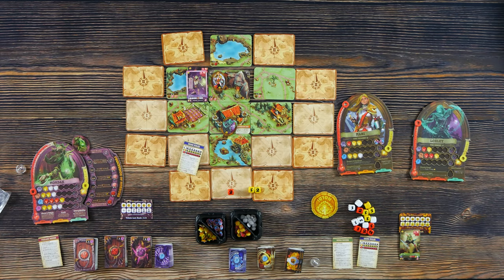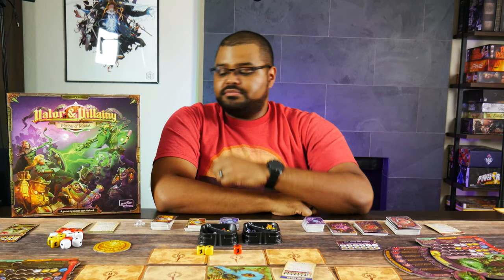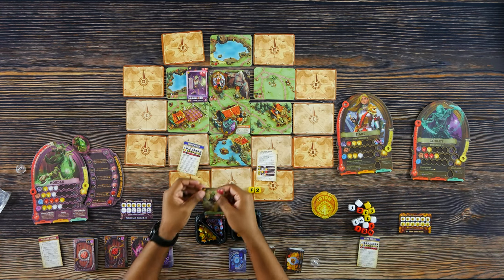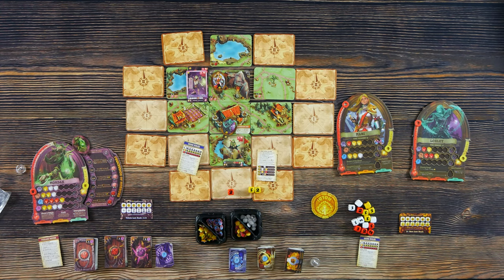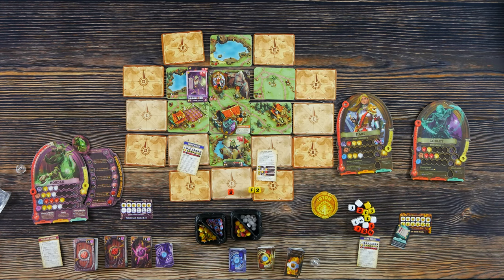Once the hero finishes their turn, we move to the next hero. The next hero does their actions, and so on until all heroes have gone. Then we do the hero level up phase. First, you're going to count up all of the minions that were killed during that turn — their value is listed in the top left corner of their card. Then find the total value on your hero loot stash and find how many points you get. If you had any treasure collected — face down on your hero stash — you would flip it up at that time and decide who's going to equip it or keep it in the stash. Note you can only have one of each item unless it's a single use item.